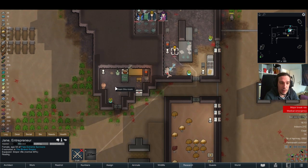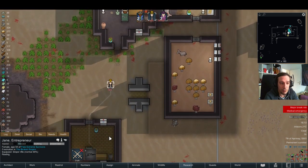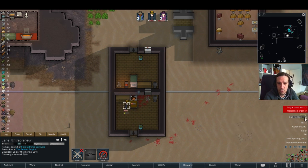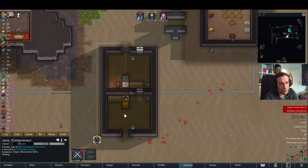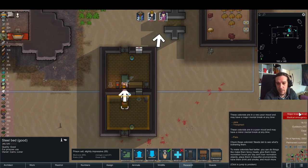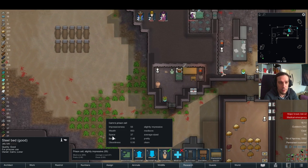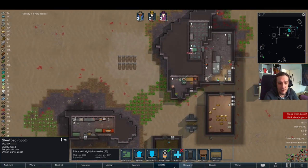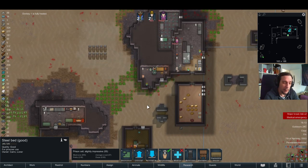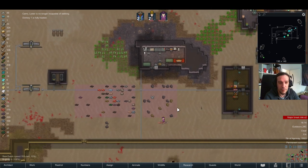I'm gonna clean the bedrooms. Jane, one more thing — clean up that prison cell room, because Carrow deserves a nice room. We want to convince her, not force her. Baron Rock ain't that bad — that's the credo here. We want that Gila monster — it would be the star of my lizard farm.